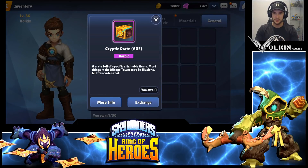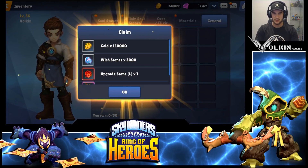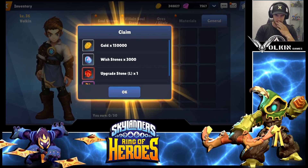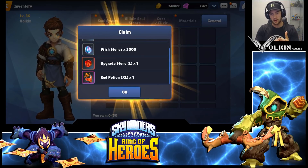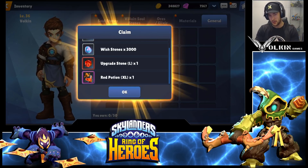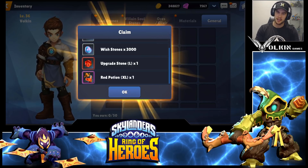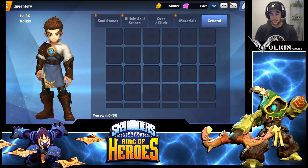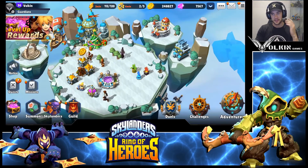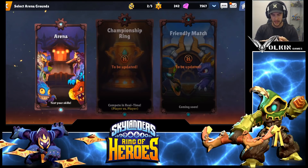I was going to do this in a later video but I really need the gold at the moment, so we'll exchange this level 60 clear reward and see what's in it. You get 3,000 wish stones - I'm loving the wish stones - 150,000 gold which is spot on, an upgrade stone which I feel is going to be really valuable, and a red potion. The potions make no sense to me right now just because the gold cost for using them isn't worth it. That 150,000 gold is going to help me a lot.